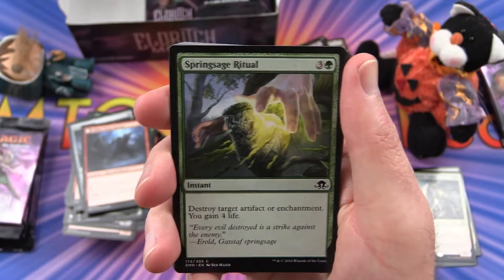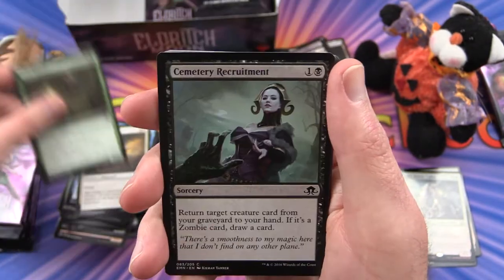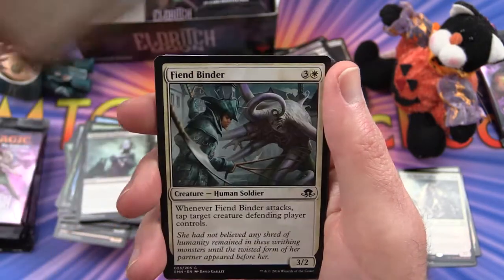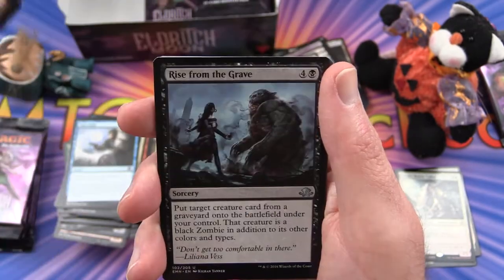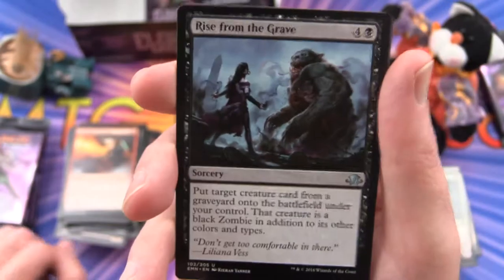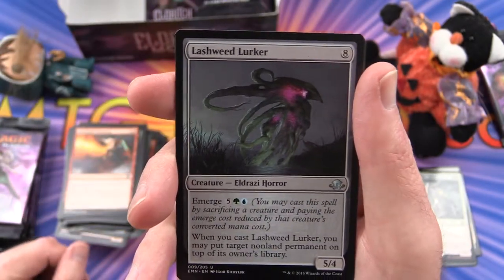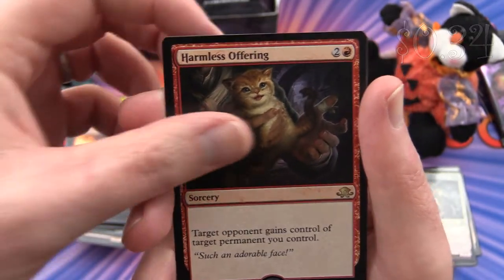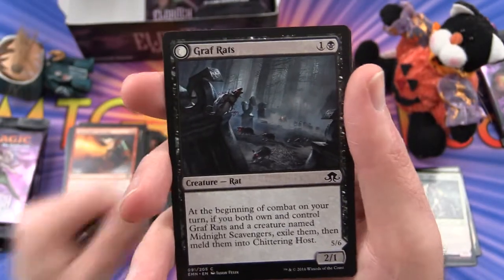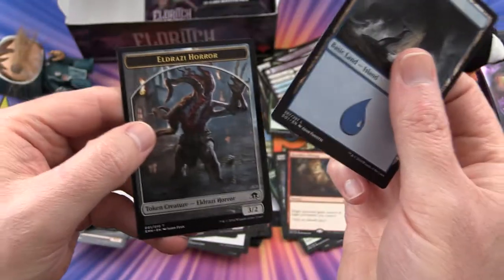Next pack: Spring Sage Ritual, Tattered Haunter, Dawn Gryff, Swift Spinner, Cemetery Recruitment, Thermo-Alchemist, Fiend Binder, Turn Aside, Alchemist's Greeting. Uncommon is Rise from the Grave — looks like Liliana's up to mischief again. Foul Emissary, Lashweed Lurker, and Just a Harmless Offering. Flip card: Graf Rats turns into a Chittering Host. And an Island and an Eldrazi Horror token.